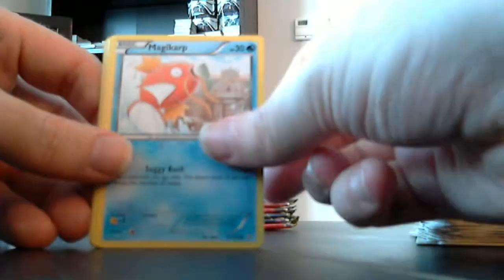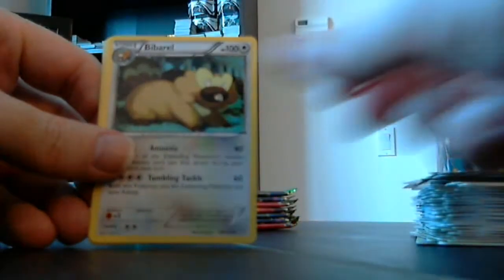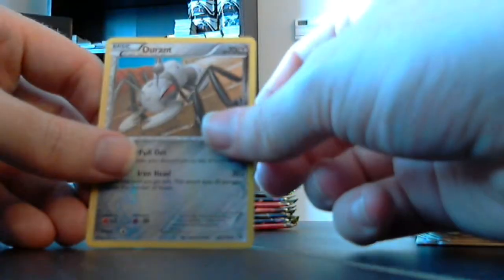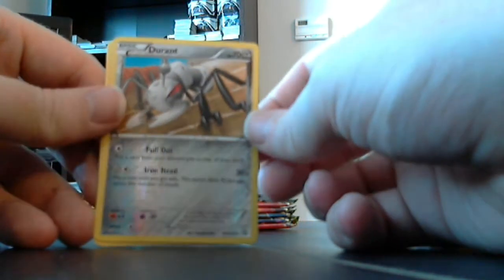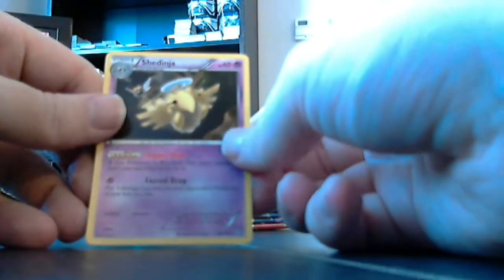Electric, Magikarp, Gible, Snivy, Dino, Devolution Spray, Bibarel, Gothorita. Durant is our reverse — that's the Metal reverse. And Shedinja is our rare card. I had to check if it was holo — it is not.